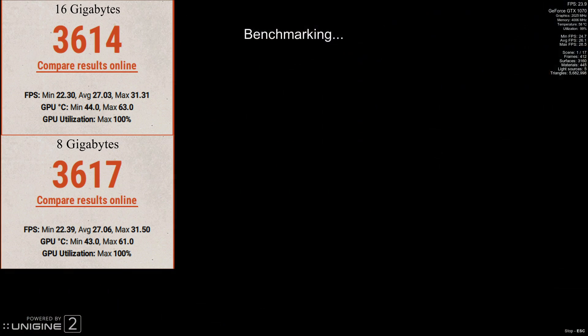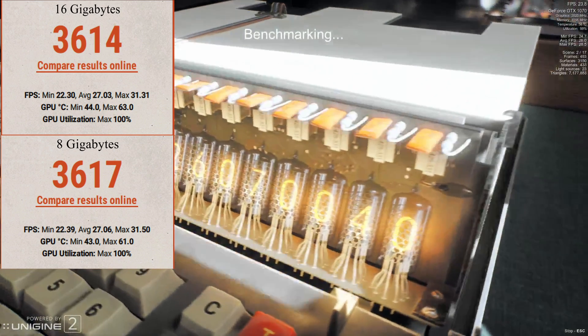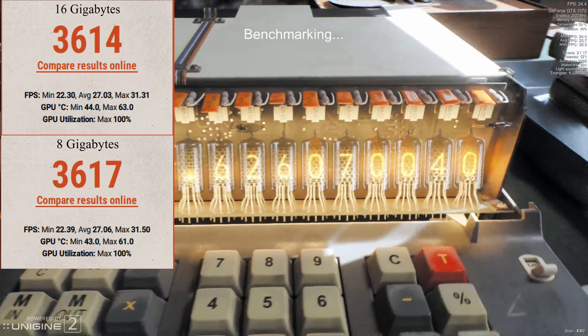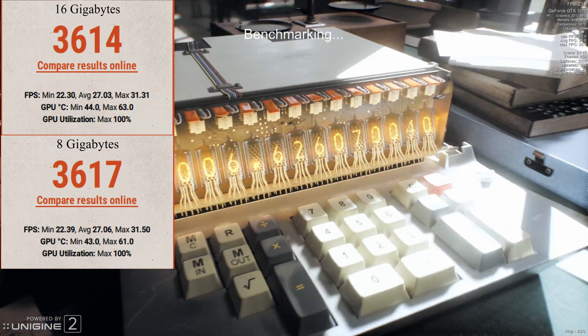With 16 GB of RAM I was only able to maintain an average of 27.03 FPS. But with 8 GB it was very close to the same — only 0.3 higher with 8 GB. You can also see that with 16 GB of RAM the GPU temperature was 2 degrees higher than with 8 GB.